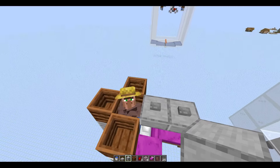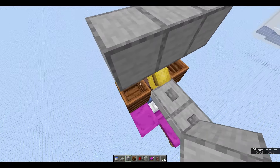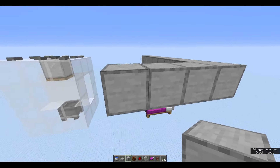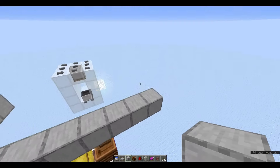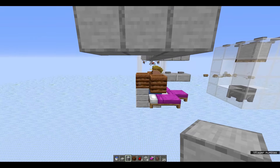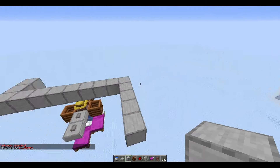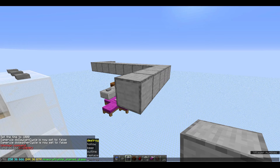Come up two blocks and over, then you want three blocks covering your villagers and the job site blocks on either side. Go out another three, then come in past the slab — you want to extend it four blocks toward the zombie cage and then two blocks past the back composter. Fill that in and create a platform.